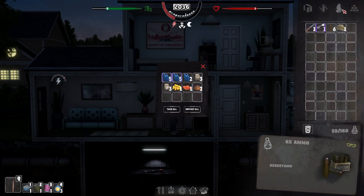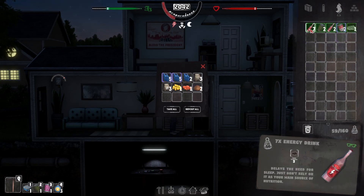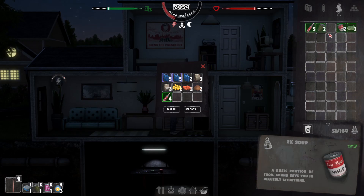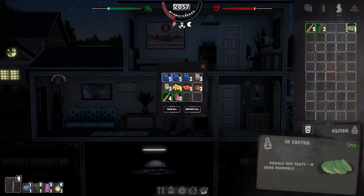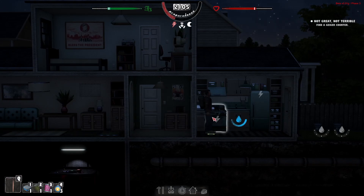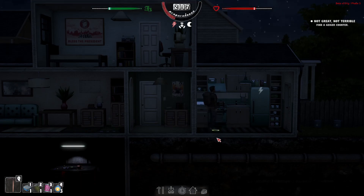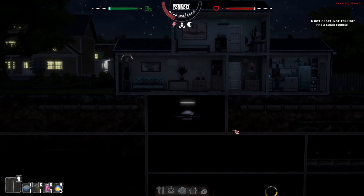Let's get rid of some of this stuff - separate out the power drinks, we don't need to carry all that around. Put the soup away and the cactus. I wonder if I can do anything with that - not that I can cook anything because we've got no power. I wonder if I power this off... it still doesn't give me any power down there.